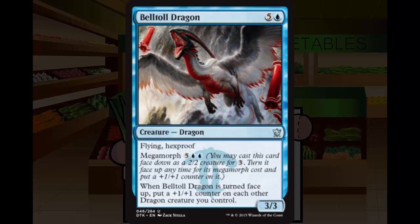Next up we have Belltoll Dragon. This is a 5 and a blue, 3/3 dragon at common — part of the same cycle as Shieldhide Dragon. This has flying and hexproof. It has megamorph for 5 blue blue, and when it is turned face up, it puts a +1/+1 counter on each other dragon creature you control. I don't really care for this dragon either. It's a 6-drop for a 3/3 flyer with hexproof. Hexproof is okay on a flyer, but people tend to overvalue hexproof lately.